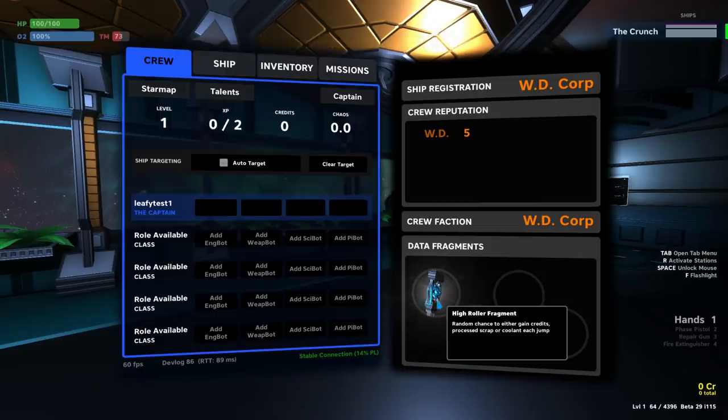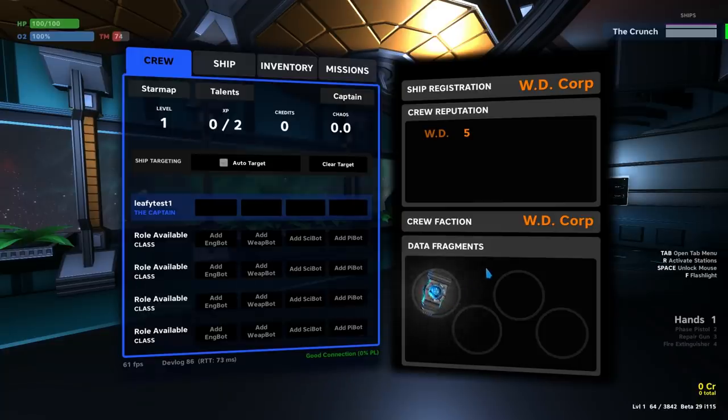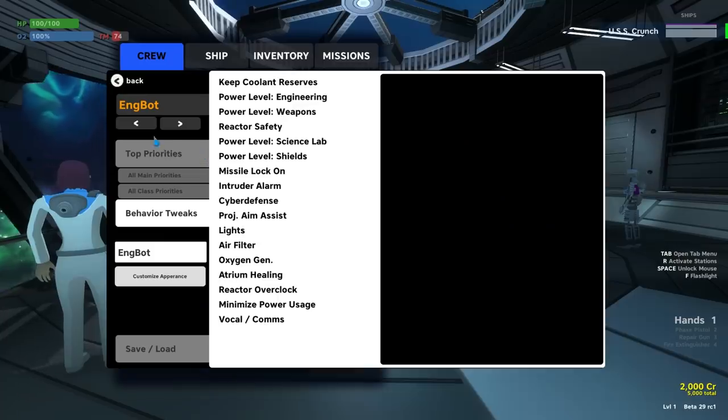It's also worth mentioning that some of the Lost Colony data fragments grant passive bonuses to your ship, sort of like a story-ish progression of sorts. For example, if you win the racing Lost Colony fragment for completing the Ion races, you'll have a permanent boost to your ship thrusters.